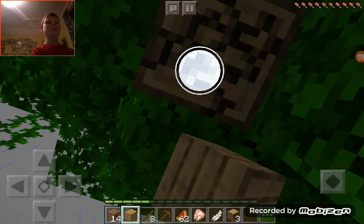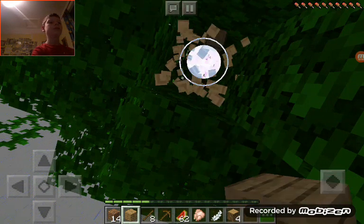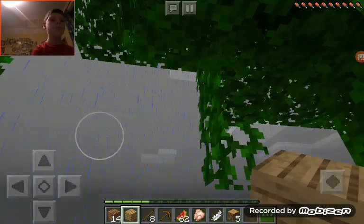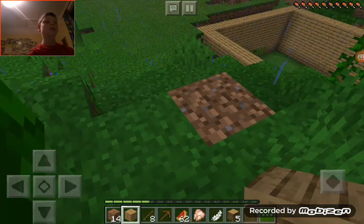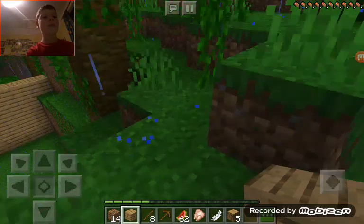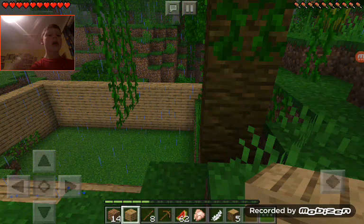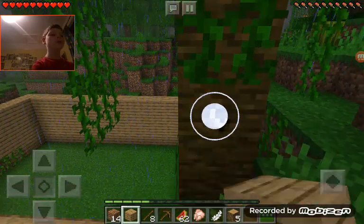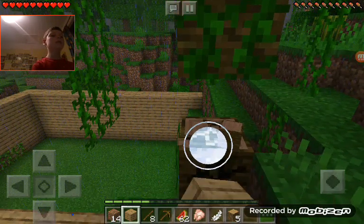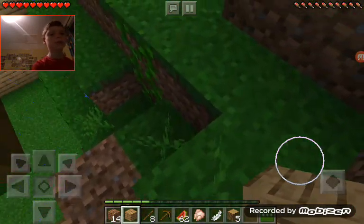I just discovered how to make sticks — you find them coming out of trees. If Minecraft was like that in real life, that would be pretty cool actually. I don't see why it goes all slow, which is a really weird thing that happens with me. If it happens with you, let me know in the comments, because I'm going super slow right now.